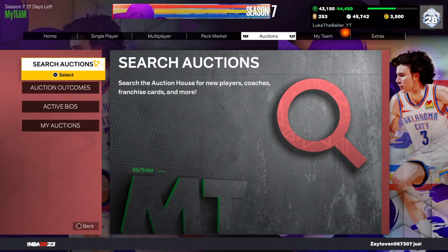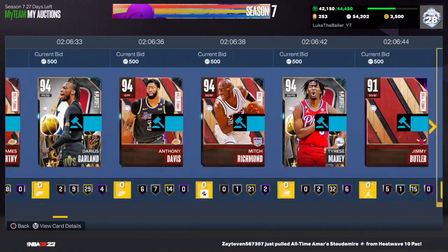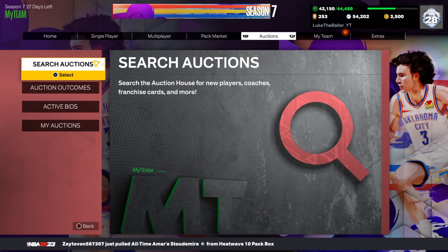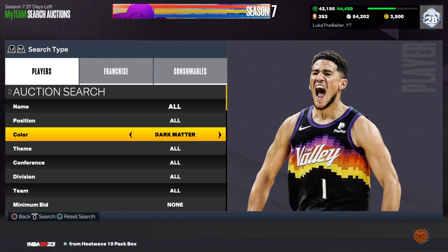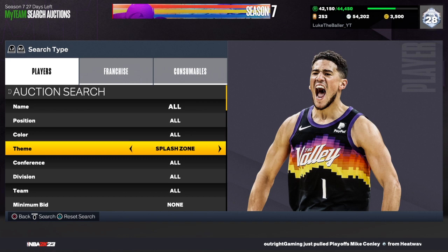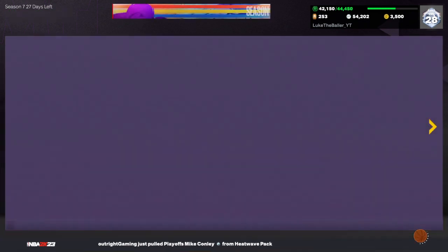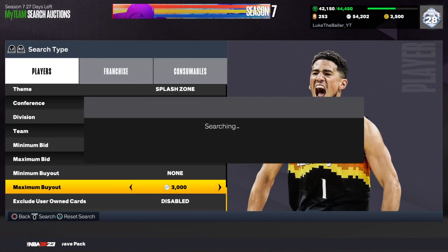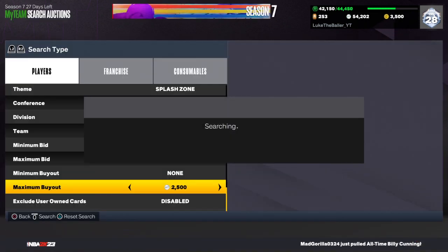I probably can't get on that filter right now because I don't have enough MT with all my bids going on. The next filter won't be as great since the Splash Zone packs are no longer out, but go ahead and set your theme to Splash Zone and see how much they're going for on your console. They should be going for around 3000 MT right now, so go ahead and set your max buyout to 2500.